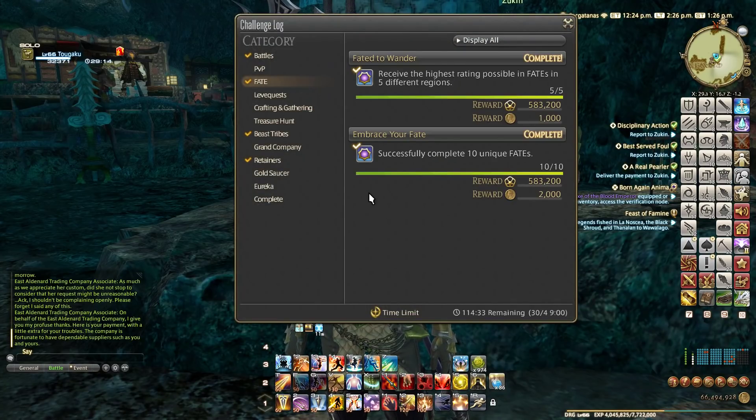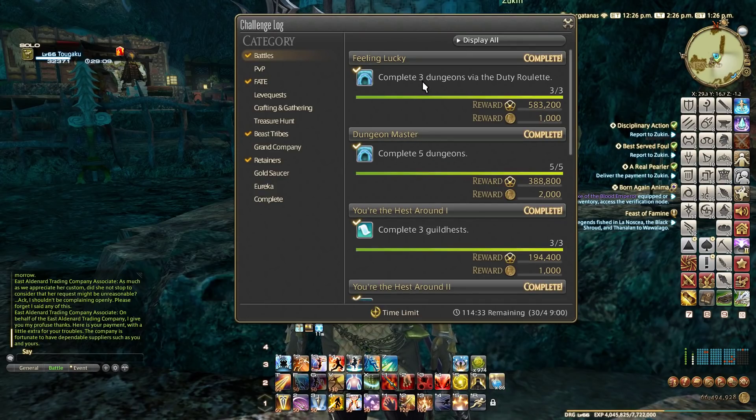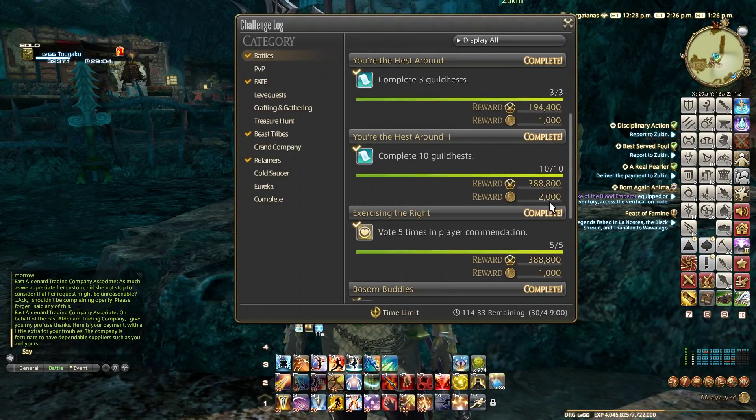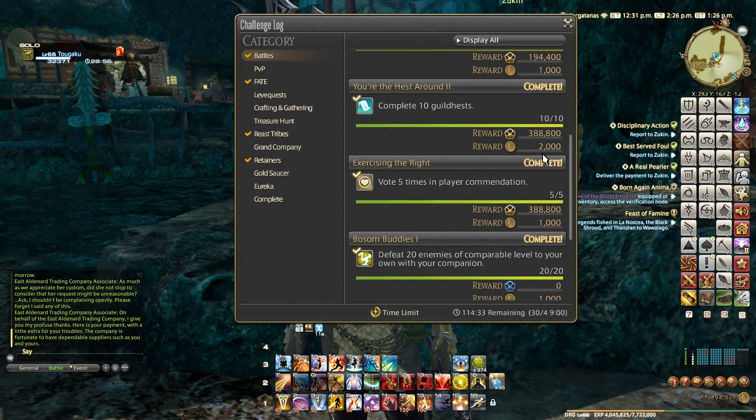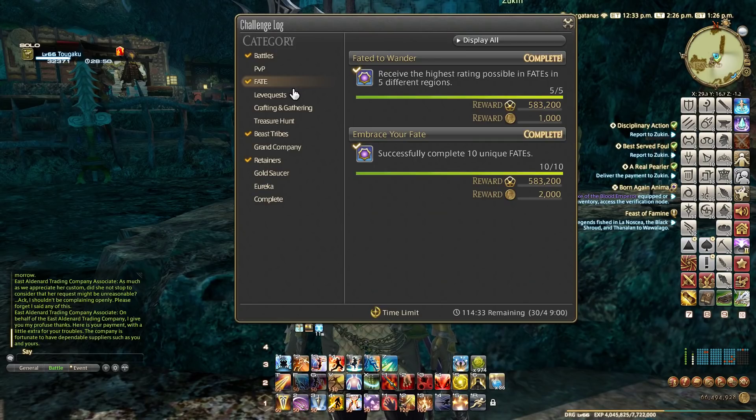I also take advantage of the challenge log — I'll link in the description how to unlock it. Each week you can do a certain number of dungeons and guild heists. I do the 10 guild heists because it's a good amount of bonus XP — they take a minute each, so it's worth doing 10 in a week. Giving out player commendations also gives you a good bonus. For the fates challenge, you have to do 10 unique fates in five different zones — I just do two each in the starter zones as quickly as possible for a good amount of bonus XP.